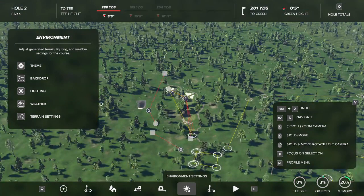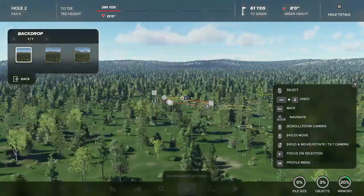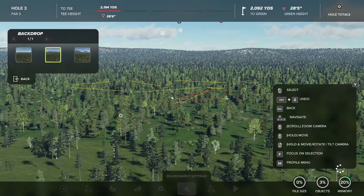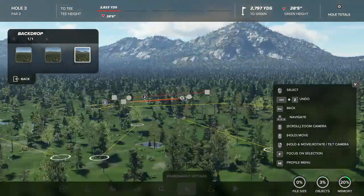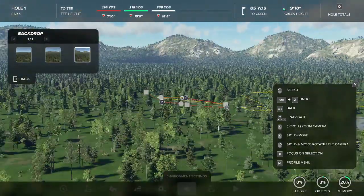Our first option under theme is backdrop. Backdrop is very simple — you usually have three options per course: a flatter one, a slightly hillier one, and then the hilliest one. I usually go with the hilliest one because it gives the best views and the best background.